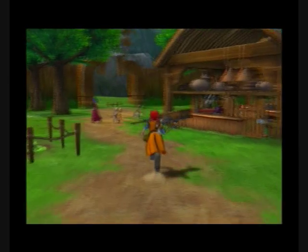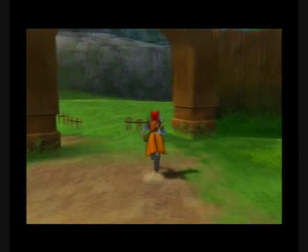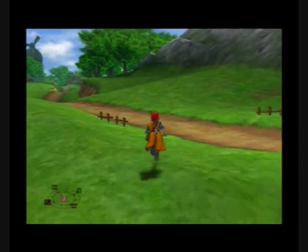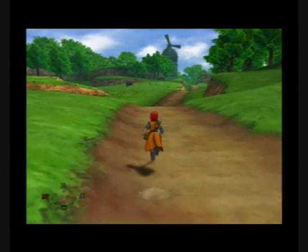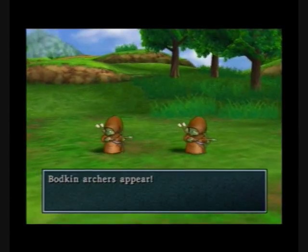Welcome to part 17 of my Dragon Quest 8 walkthrough. Right now we're going to leave Alexandria. In the last part you should have gotten all caught up on everything in the story, so now we have to head out for our next town, which is Port Prospect. Just head out and turn left out of Alexandria.